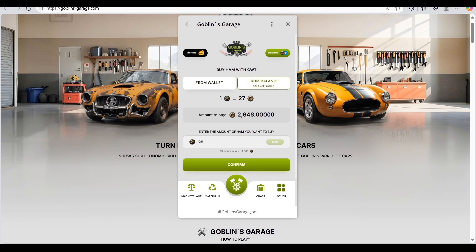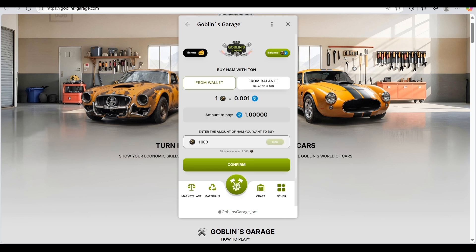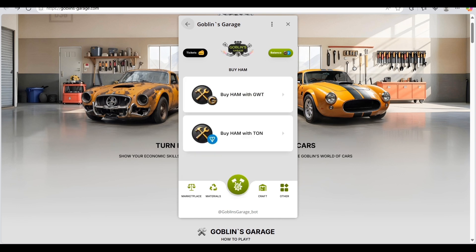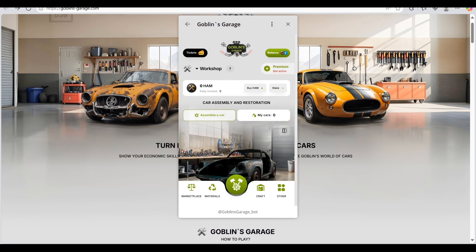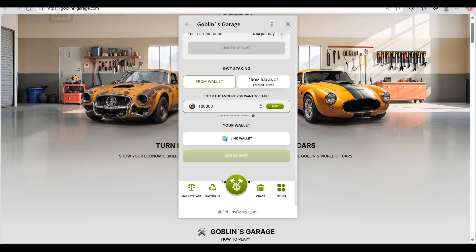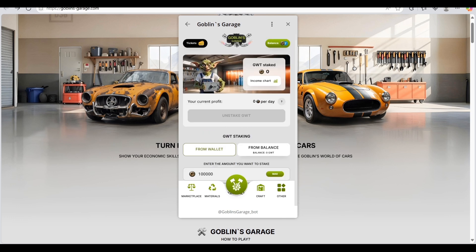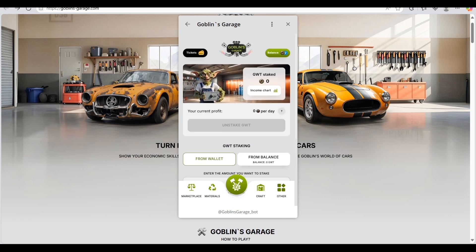You can also buy with TON using the same method — click your wallet, link it, and then buy cards easily. There's also a staking option where you can stake HAM tokens from your wallet. Enter how much you want to stake, link your wallet, then stake the GWT. Make sure you have a sufficient balance in your account.